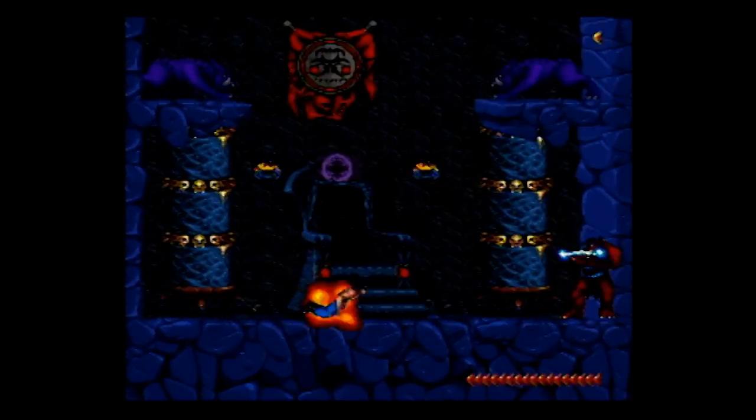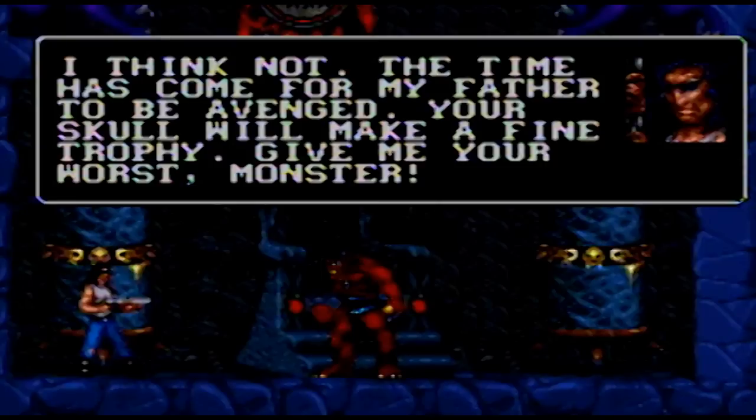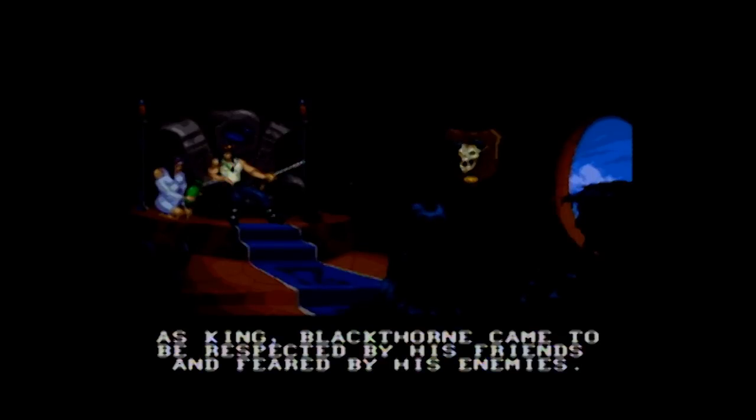It was kind of disappointing, considering how hard it was just to get here. The payoff, however, is glorious. Before the fight, Blackthorn threatens that he's going to keep Sarlacc's skull as a trophy. And sure enough, when he kills him, he mounts his skull on the wall! The narrator says 'Blackthorn ruled justly and fairly, and he ruled with honor.' Bullshit! He ruled with a shotgun! 'He was respected by his friends and feared by his enemies.' He had a shotgun! And hot chicks! Which just proves how cool Kyle Blackthorn is.